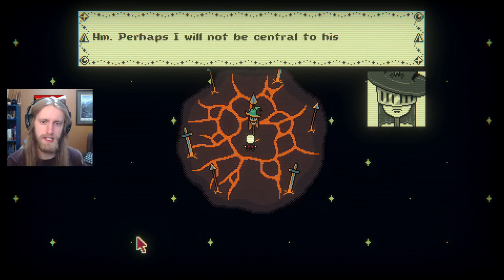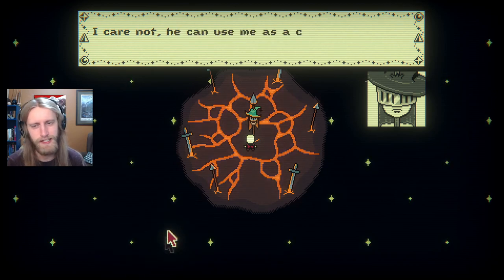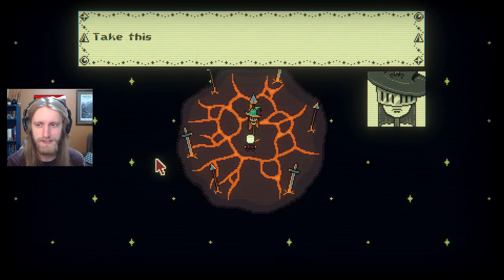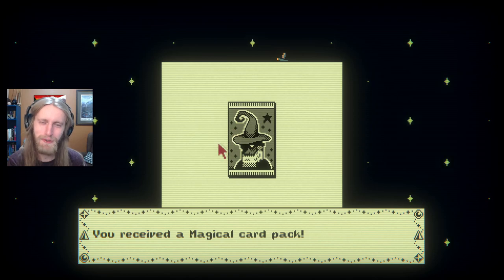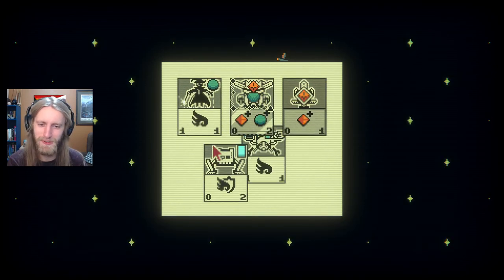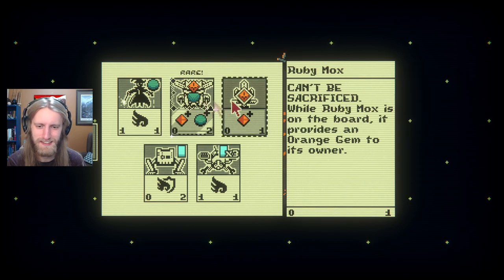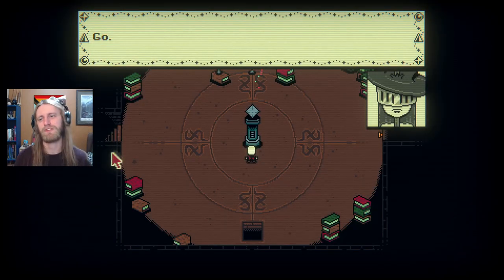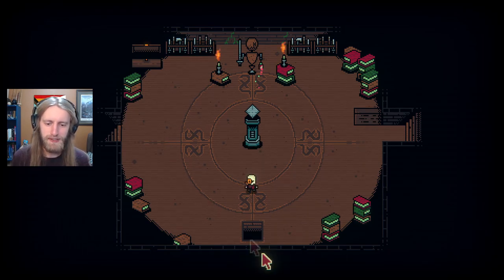Perhaps I will not be central to his strategy. Fair enough — he can use me as a chump blocker. I've mastered disappointment. So sad. Take this pack. Why are you all apprenticed under this horrible mage? I think you should rethink your life decisions that have led you to this point. Will do. Thank you, I guess.